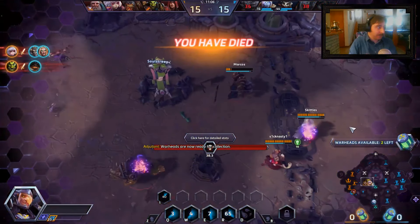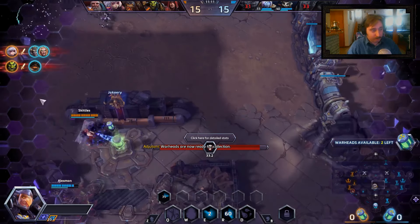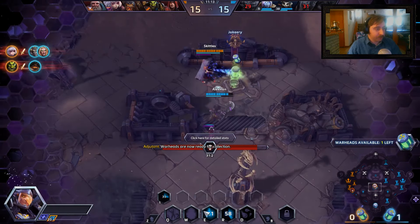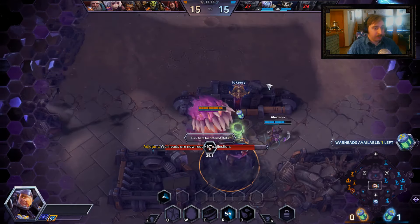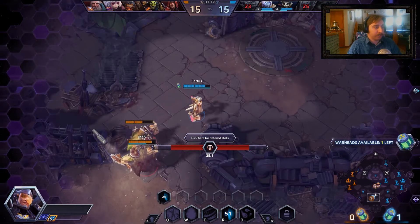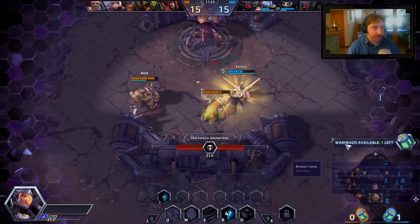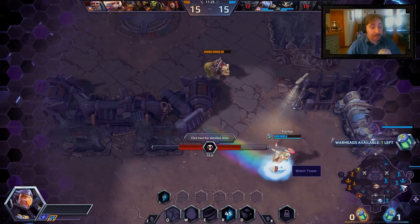Of course, that's what happens when Orphea and Thrall jump on you. Yrel was bottom — she got that warhead. She should be able to get out of there; she can sustain herself pretty well and she can also just get away.